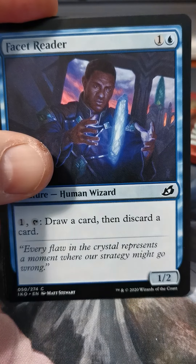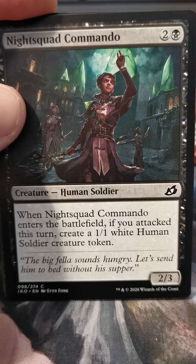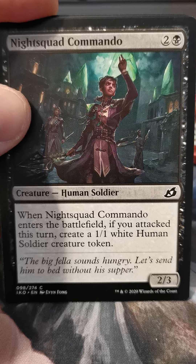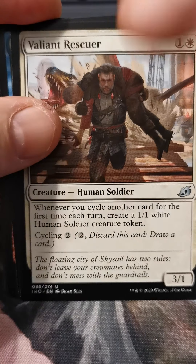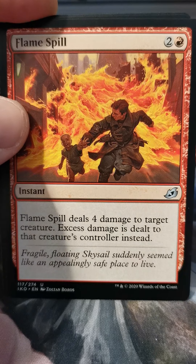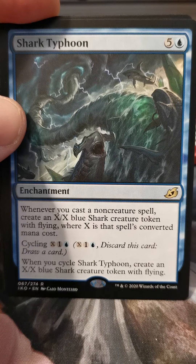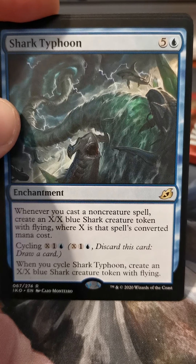Every time I think of sandworms I think of Dune. Pacifism, Blister Spit Gremlin, Facet Reader, Night Squad Commando — I don't know, someone tells me she is wearing underwear. Valiant Rescuer, Wingspan Mentor, Flame Spill.